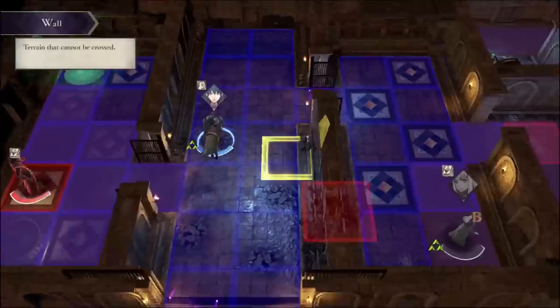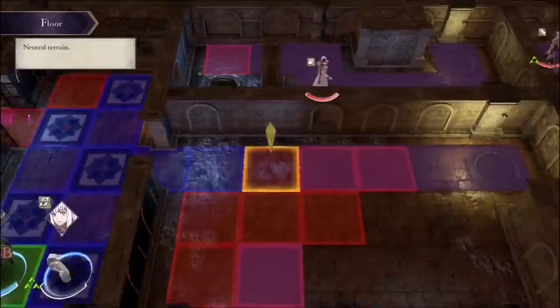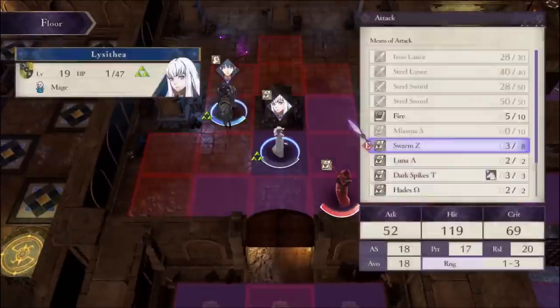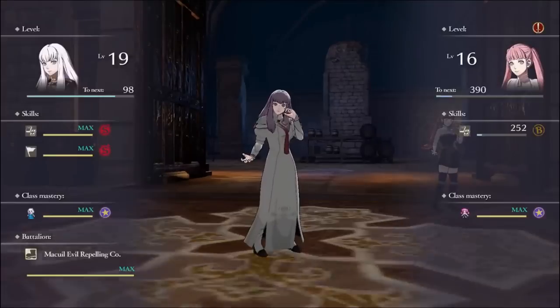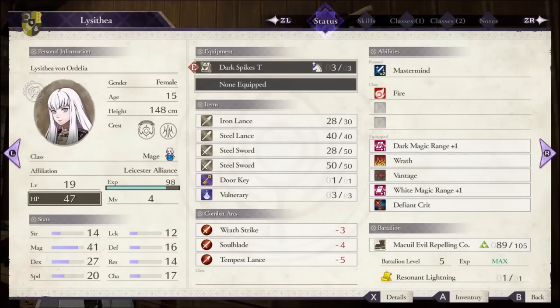Like in Fire Emblem solo runs — if you've watched my Mathis and Lex runs — at first they start super weak because the game isn't balanced around that, but eventually the unit gets so much EXP and all the stat boosters that it's like the enemies just one-shot themselves. We're starting to reach that point in this run. Here's how she's looking by the end of this month so you can see her magic for yourself.